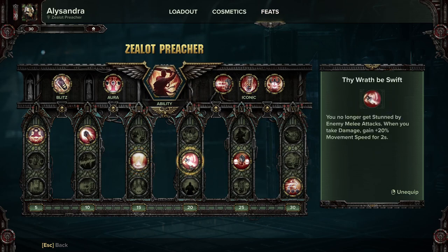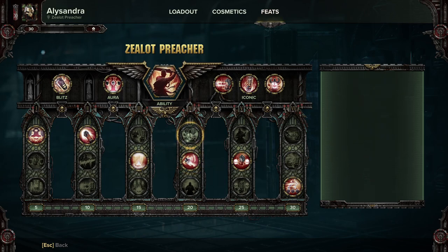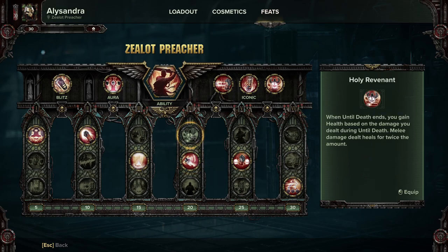Thy Wrath Be Swift means you no longer get stunned by enemy melee attacks, and when you take damage you gain 20% movement speed. I've actually found this a lot more useful than Holy Revenant. I've found Holy Revenant only useful for doing the healing achievement — other than that it wasn't that great. I find Thy Wrath Be Swift far more all-round and useful.